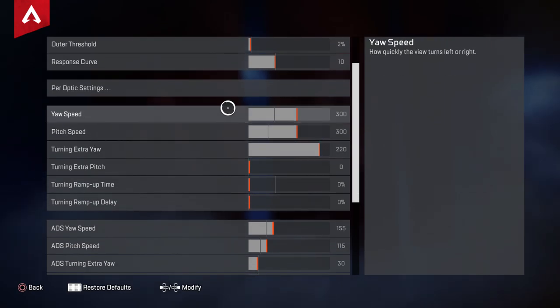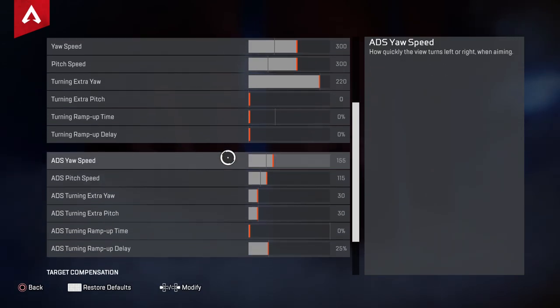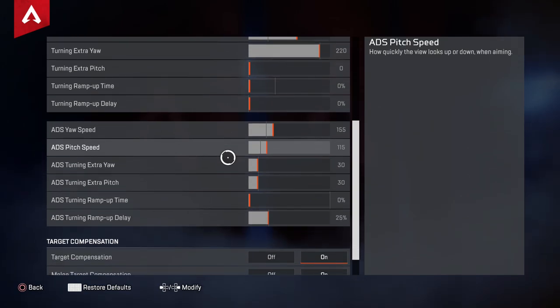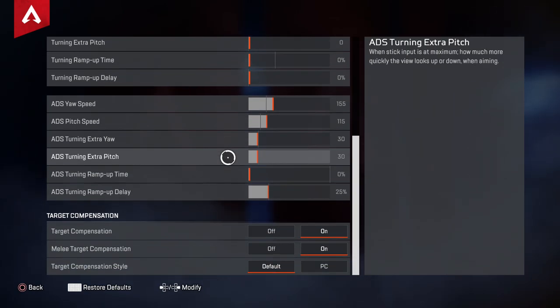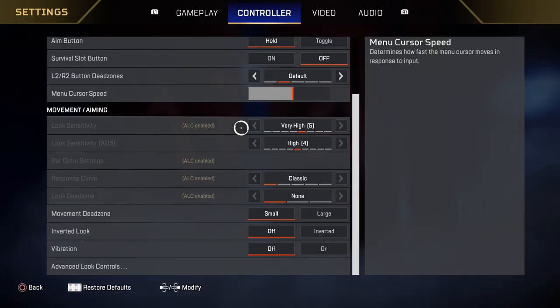I dropped my yaw speed from 350 to 300, and keep the pitch at 300. I keep this turned up for quicker 180s and stuff like that - if I need to turn on someone like you saw in the first clip at the beginning of the video. I'm rocking 155 over 115. It's a little bit hard to adjust these settings in the firing range because there's a firing range bug where aim assist goes back and forth between 0.4 and 0.6. For my per optics, I don't use any.